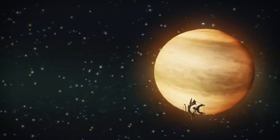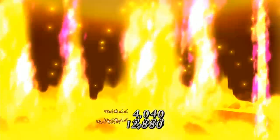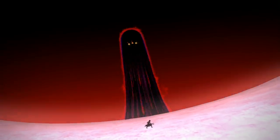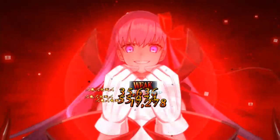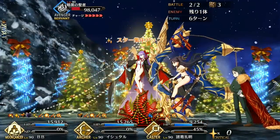Ishtar's only non-offensive skill is Radiant Great Crown. It's a very strong 50% NP charge with a chance to grant invincibility and invincibility pierce. The 50% charge allows you to Noble Phantasm right away even when using craft essences like Halloween Princess or Golden Sumo, so you don't need Kaleidoscope to farm. The invincibility and invincibility pierce are great too, but even with an 80% chance of activating, the invincibility is still pretty unreliable.